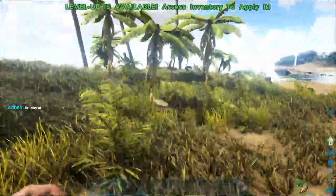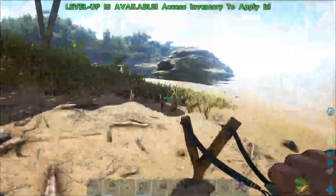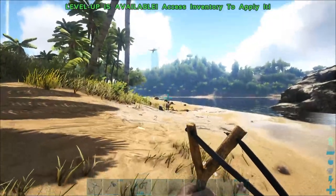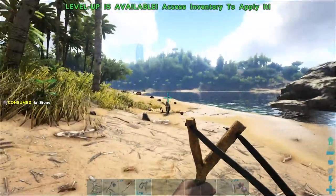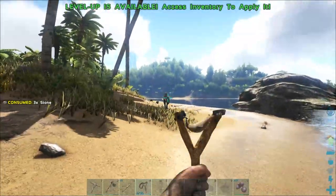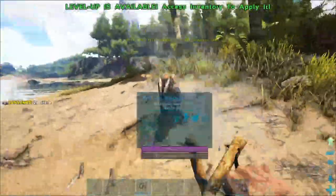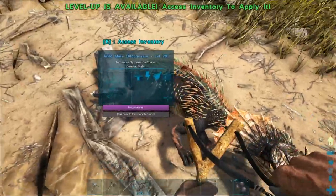We're going to tame a Dilophosaurus first. There are two taming options: meat eaters need meat to become your friend, veggie eaters need berries — or kibble, but that's more advanced. Make sure you have stone loaded in your slingshot. Dilophosaurs will try to spit at you — dodge left and right so they don't blind your screen. Keep shooting and he's knocked out. When they fall over, it says unconscious — that means it's working.